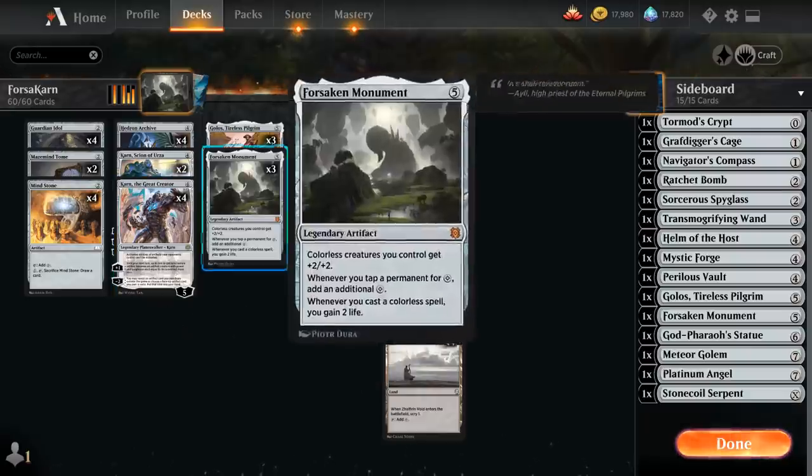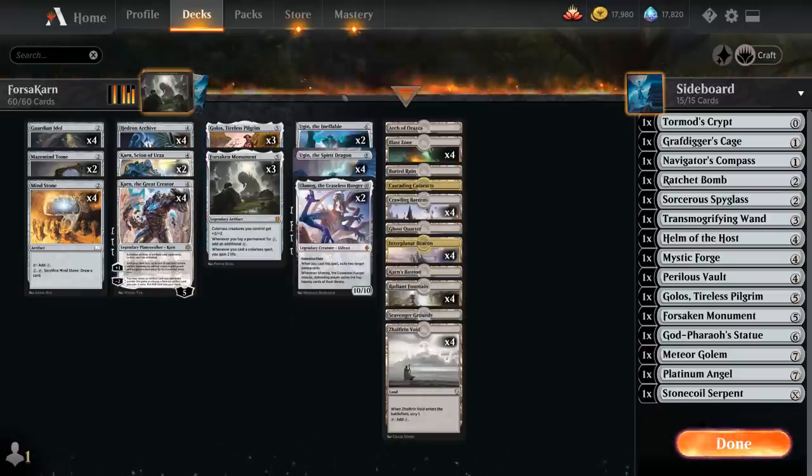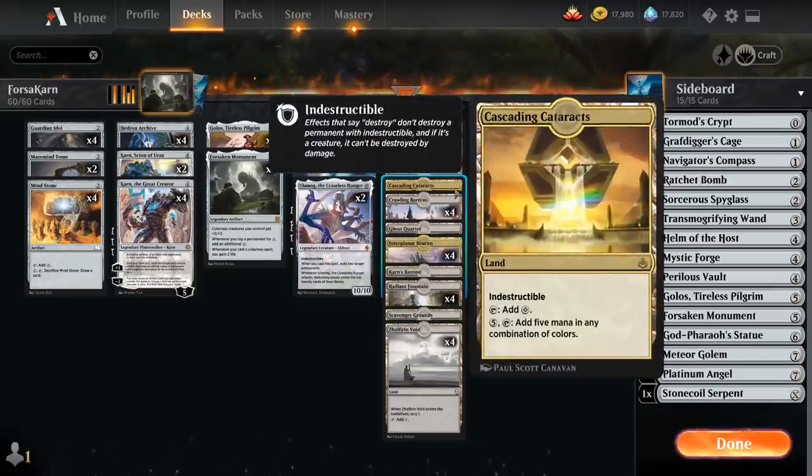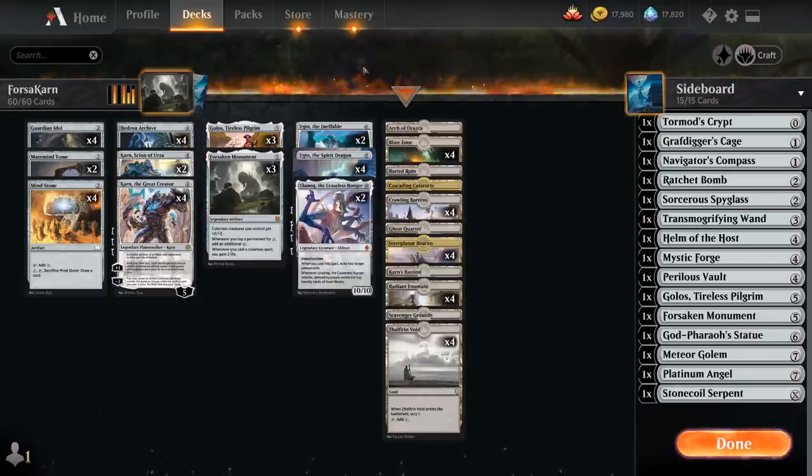At five mana we've got our three copies of Forsaken Monument alongside three copies of Golos Tireless Pilgrim, a 3/5 legendary creature that when it enters the battlefield lets us search up any of our lands and put it on the battlefield tapped. For seven mana including all five colors, we exile the top three cards of our library and can play them without paying their mana costs this turn. That's where our one copy of Cascading Cataracts comes in — we pay five mana and tap it to add five mana in any combination of colors, perfect for activating Golos.